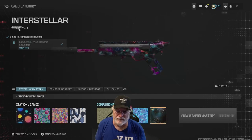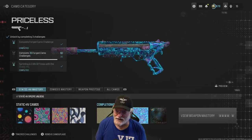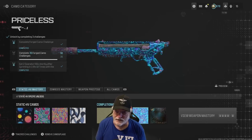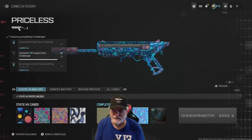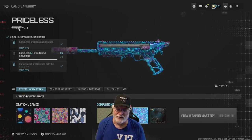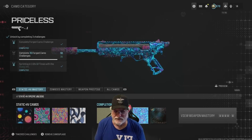Of course, when you have Priceless, you get Interstellar. Just as a side note, complete all 36 Forged camo challenges before you go Priceless. They still haven't fixed this bug — I've completed 56 weapons all the way to Interstellar, but it shows for Forged 56 out of 36 with no check mark.